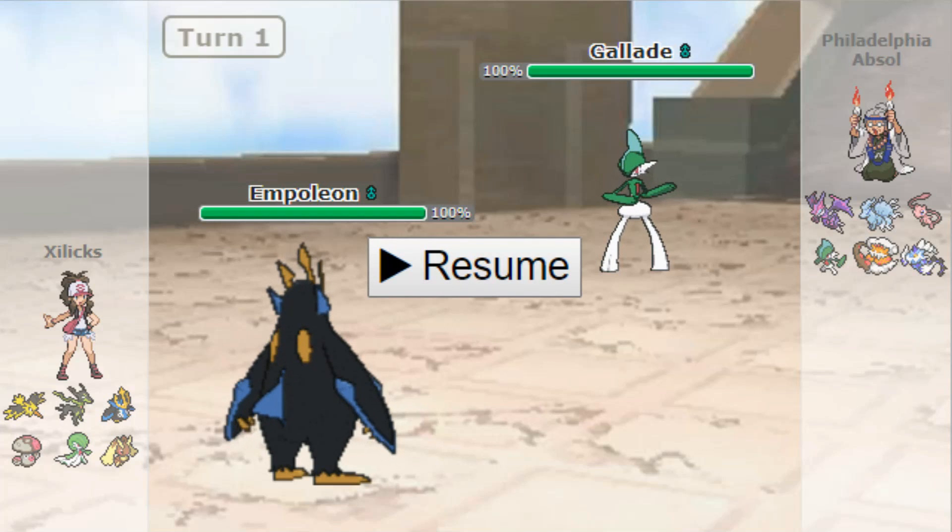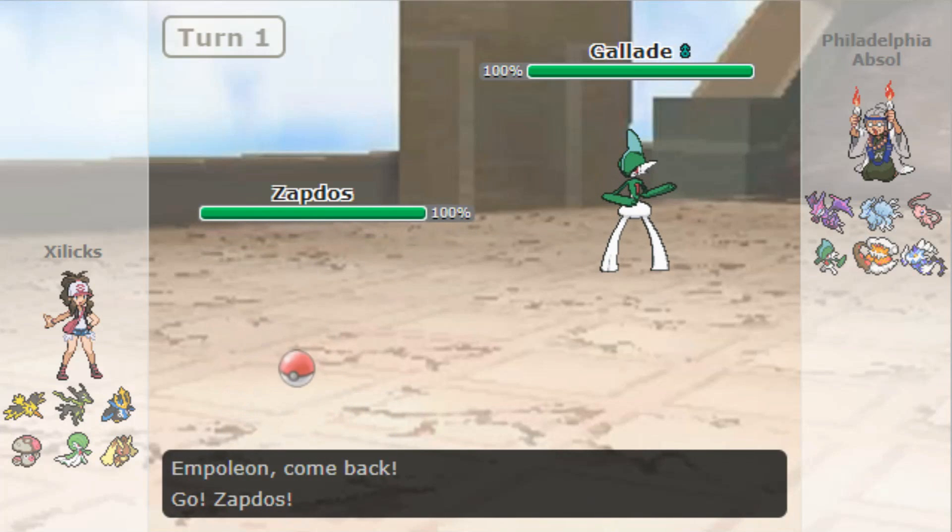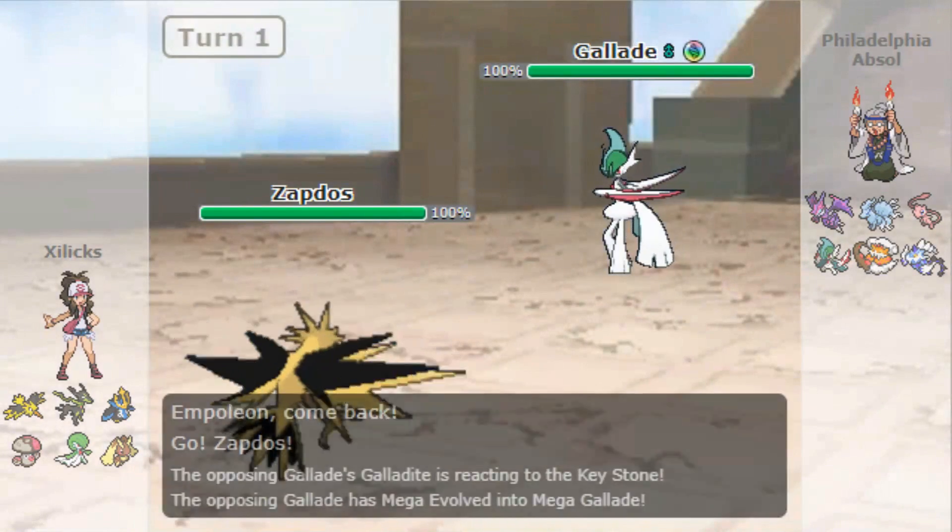So the Gallade is in, and I'm thinking, okay, well, if he clicks Close Combat, I lose my Empoleon. Empoleon is really important in this matchup because it does a lot of work. My play here should have been Surf, because he's not expecting me to be Choice Scarfed, and he's probably not going to attack what's in front of him, assuming that I'm going to switch. And I do get punished for it — I go Zapdos, and he Swords Dances.